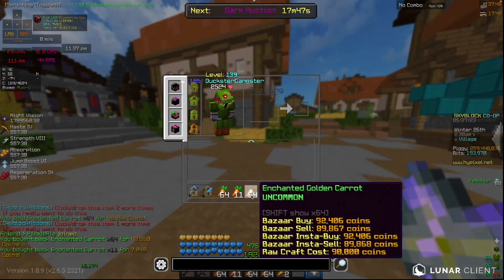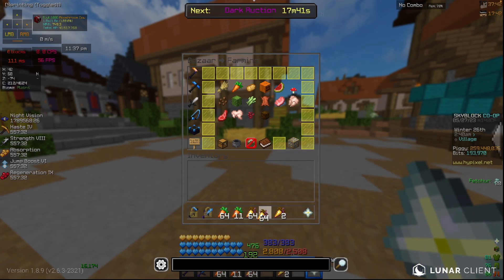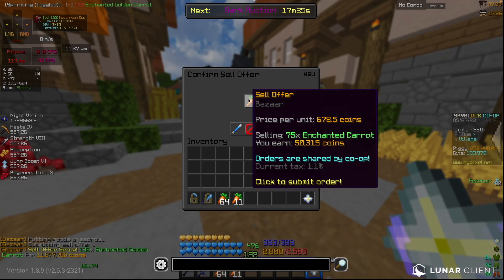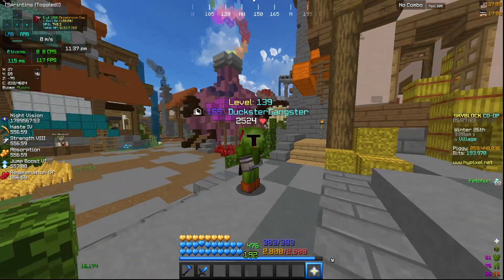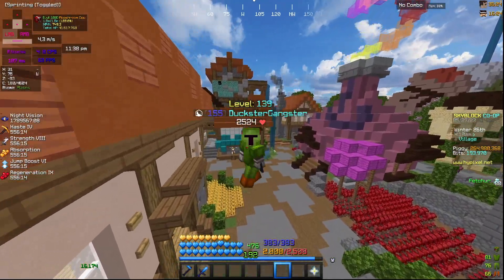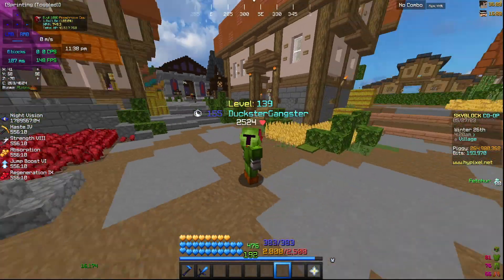At the end of all this I'm left with a total that will sell for around 11–12 million. Rounding up, in total we made about 12.7 million coins in one hour, which is actually still really good.